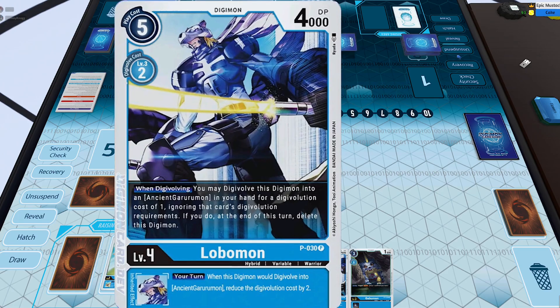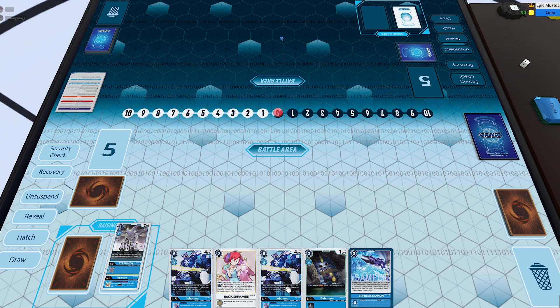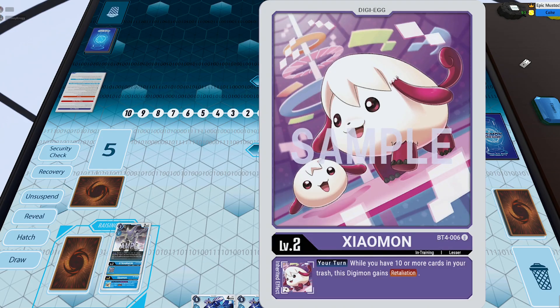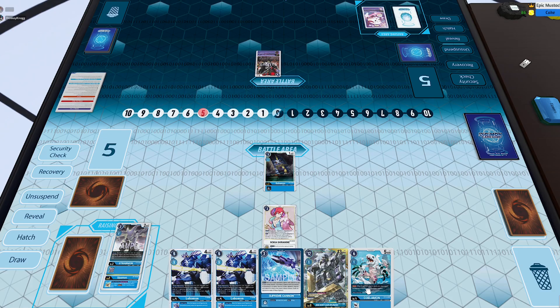I'm starting off with a pretty sweet opening hand — I have the Lobomon as well as Nokia for the Gabumon, which is a sick combo. Unfortunately I do have Strabimon, and usually you want to play him rather than digivolving over something like Upamon, but it all works out. I'll play Nokia for three cost, then play Gabumon for zero free off Nokia and draw a card — and I drew into Ancient Garurumon, which is super crazy. Now with Lobomon, if I have enough memory I can go straight into Ancient Garurumon and attack a couple times.